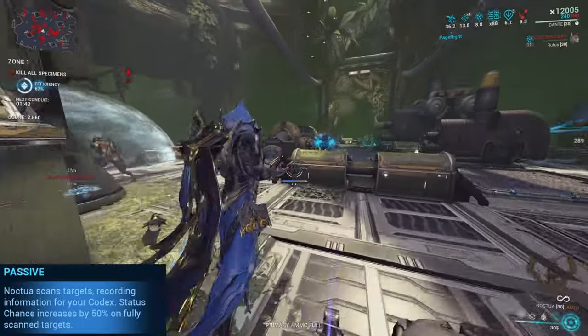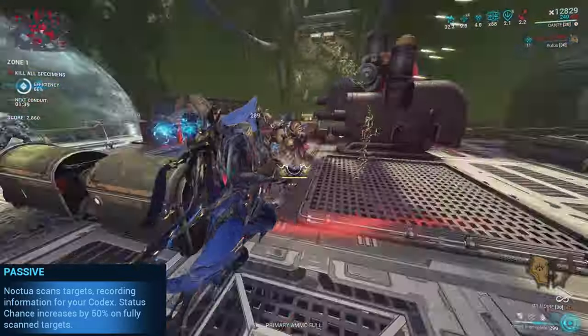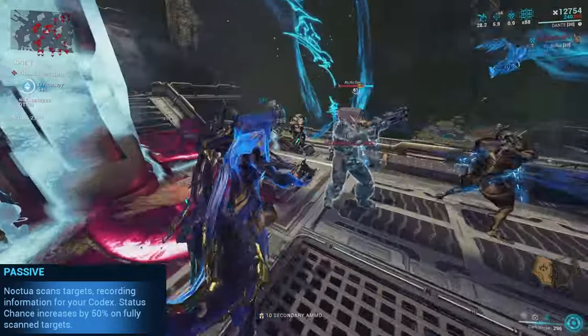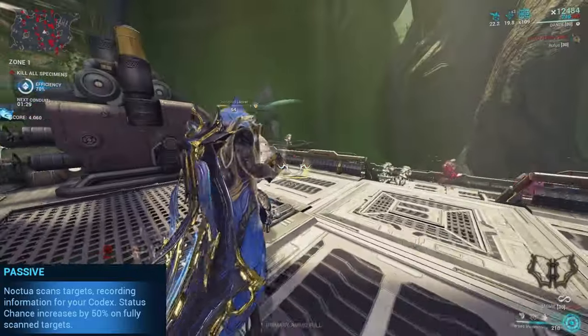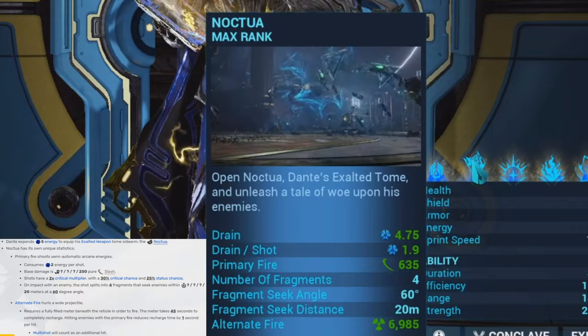His passive: his exalted weapon actually scans enemies and records them in the codex, and whenever they're fully scanned, all enemies take increased status chance by 50%. Considering the nature of this Dante build, we're going to be using a lot of slash, so this passive is honestly pretty useful.